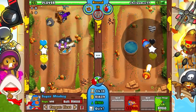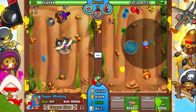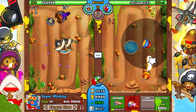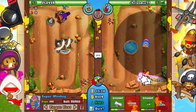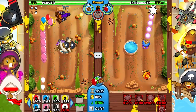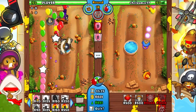One thing about the Super Monkey that I seem to have trouble with sometimes is it doesn't get the camo detection like the Monkey Apprentice can get — which I have on this one because I want the Fire Breath side so he can see the camo balloons. But you see the Super Monkey is doing nothing to camo. I've played BTD 5 in the past and did pretty well with it, but this is my first time playing BTD Battles. A lot of you out there have been playing for a long time. I see a lot of the arenas go for a lot of medallions and I'm just not there yet.